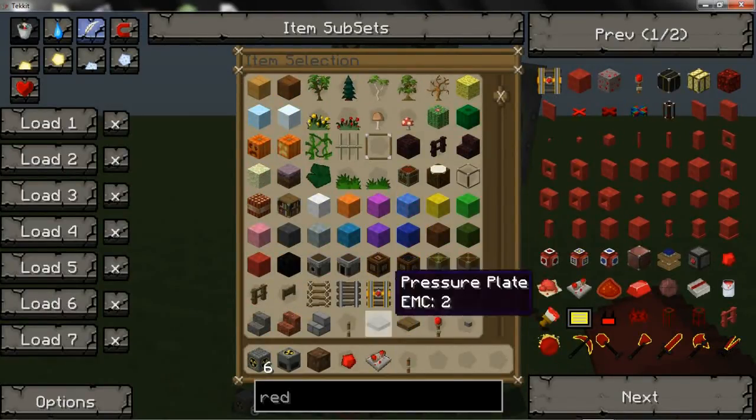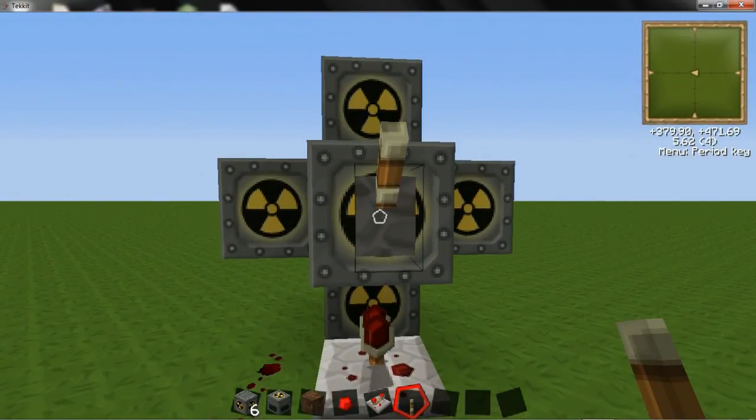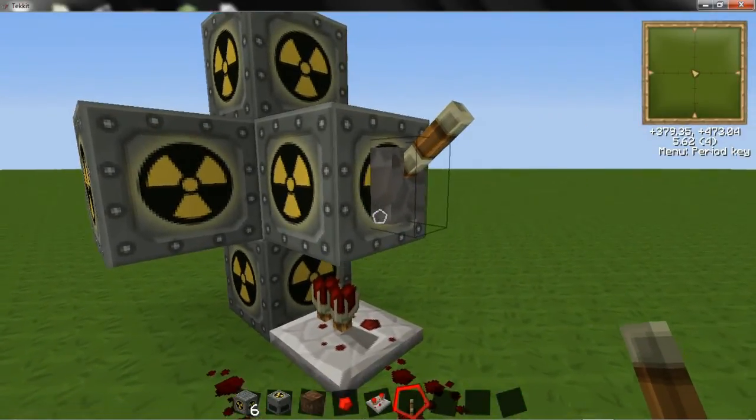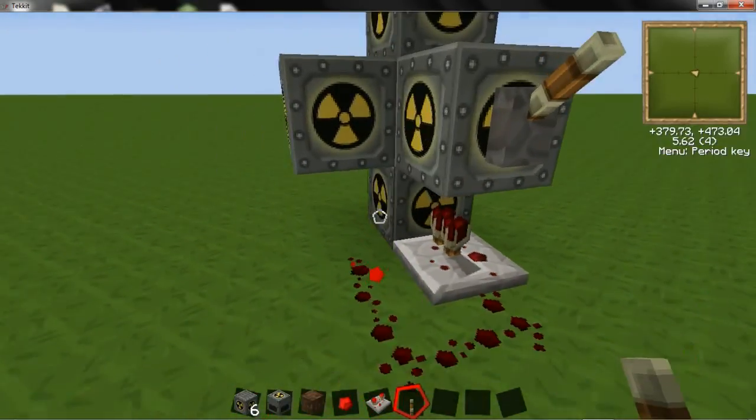Next you want a lever. This is very important — this is your emergency shut off. If you feel nervous, or if you think it's not working, or if you think it's not set up right, you know, there's flames spouting out the top or whatever, flip the lever. The reactor isn't doing anything; it shuts it off completely so you're totally safe.